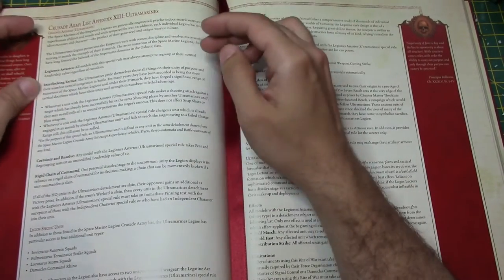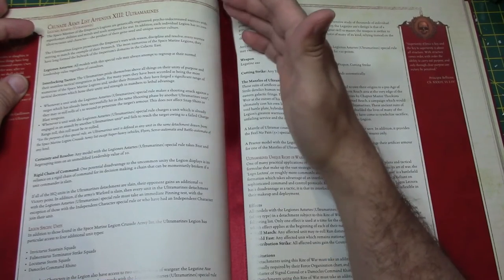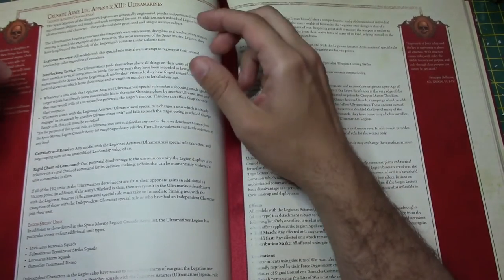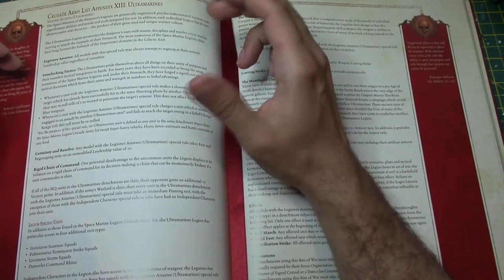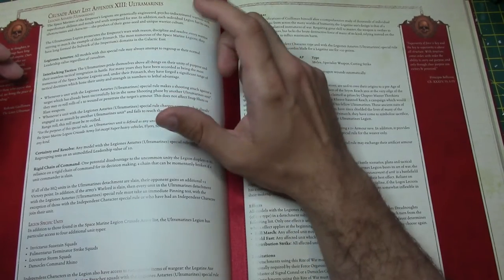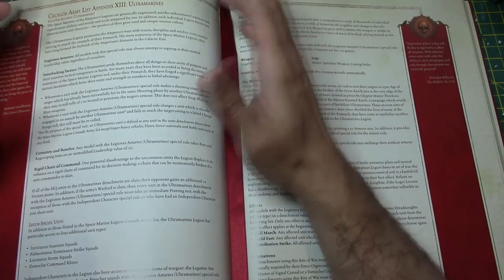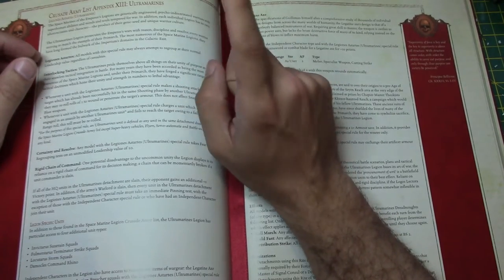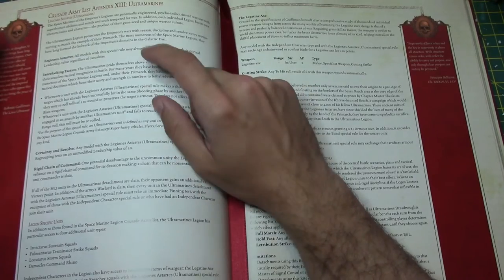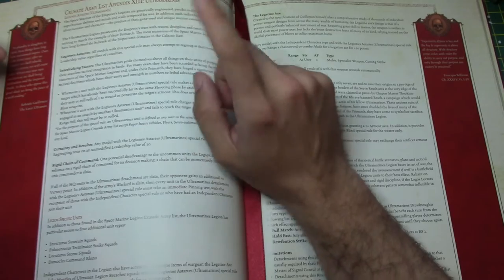Ultramarines. Legionnaires of Astartes. Your basic troops have this Legionnaires of Astartes — brackets Ultramarines — rule, which all the Legions have. This mainly applies to people on the ground. Vehicles and stuff like that don't have this rule, and dreadnoughts don't have it either. So that is one to make sure you're aware of — that the unit itself has the Legionnaires of Astartes special rule. A lot of people didn't twig on that.